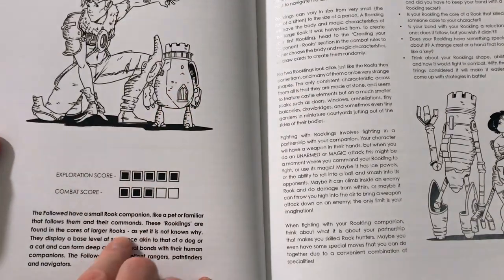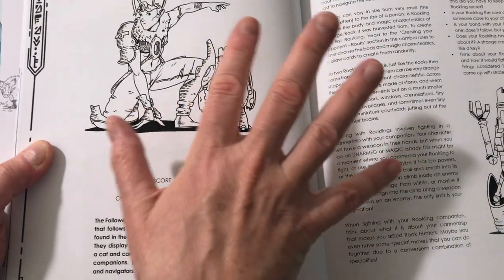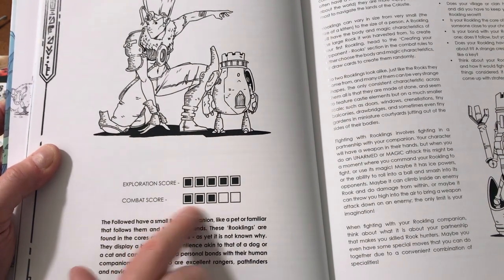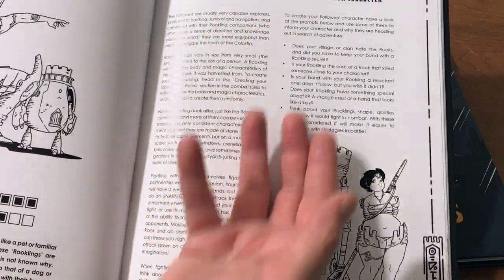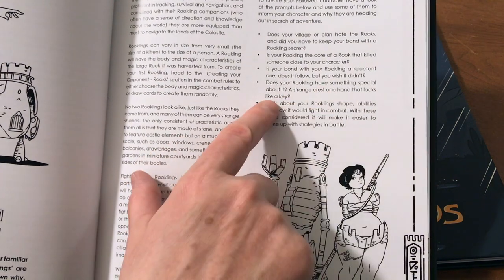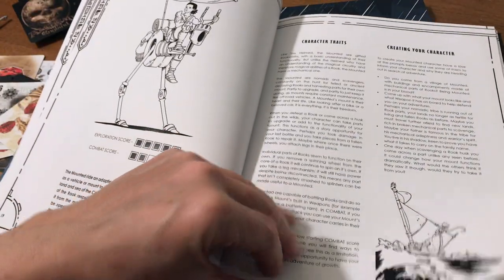Here's another class — the Followed — which has a small rook companion like a pet or familiar that follows their commands. This is a major exploration class: when exploring, you pull five cards to interpret, as opposed to three for the Armed class. But in combat, you only draw three cards. Again, you finish creating your character by answering prompts: does your rookling have something special about it? What is your bond with it? Is it the core of a rook that killed someone close to you?